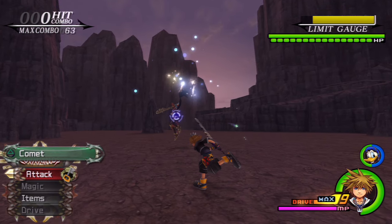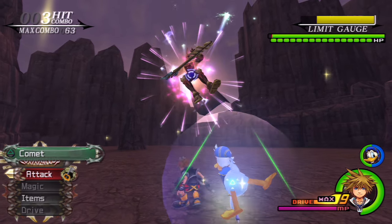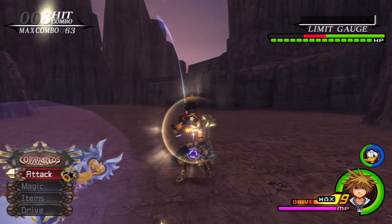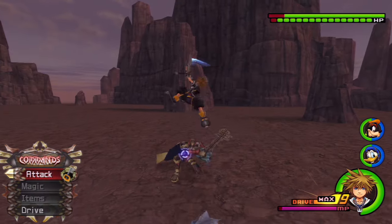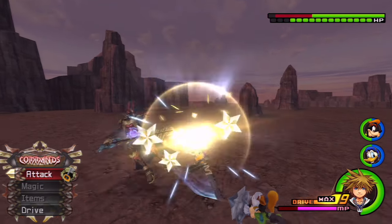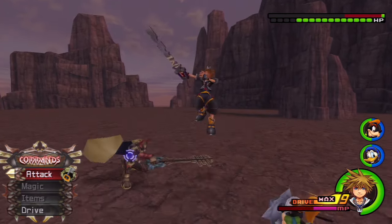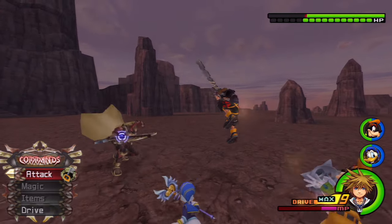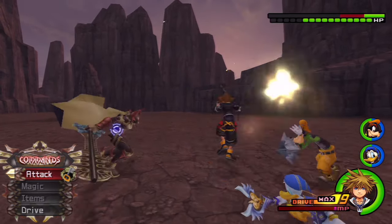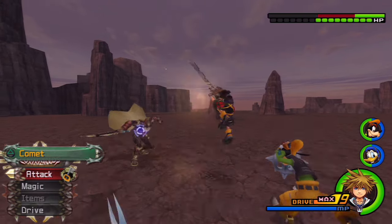As soon as you see the Lingering Will get thrown into the air, simply jump and smack, jump and smack — literally, that's what you do. As you can see on screen, I'm just jumping and doing an aerial finisher, jumping and doing an aerial finisher, over and over. This is the cheese way to defeat the Lingering Will — not hacks or cheat codes, just an actual in-game strategy.